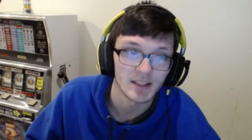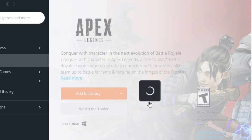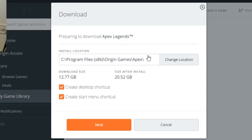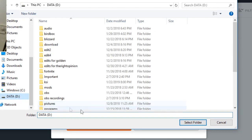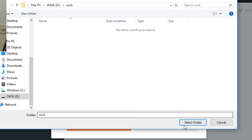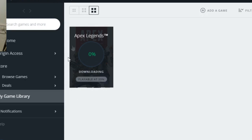Step three is installing Apex Legends, which is probably the easiest part. Just click Store and click on Apex Legends, then click 'Add to Library' and 'Download with Origin.' Accept the terms, choose where you want to save it — I'll put it somewhere else and create a new folder — and then it's going to download. That's pretty much it.